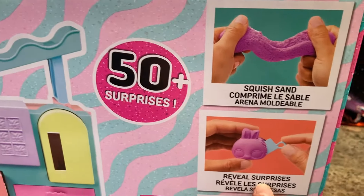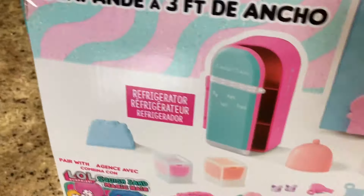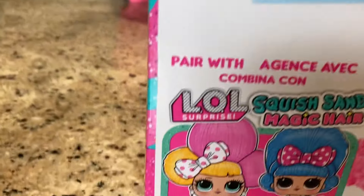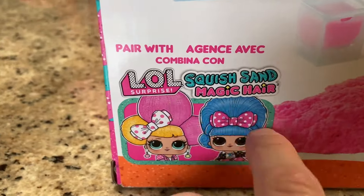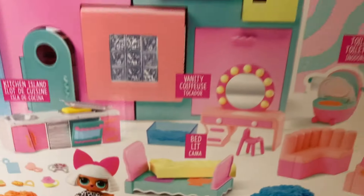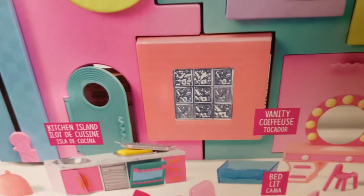We got the sand, we got reveal surprises, create shapes, and it expands to three feet wide. It has a refrigerator, kitchen, a vanity. We have her — yes, we have it. That's perfect. Okay, with a top couch — we have a couch, a toilet. Look at that cute toilet. A bed, vanity. This is so cute. Let's get in here.